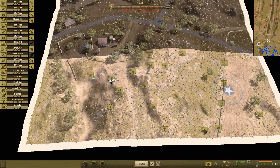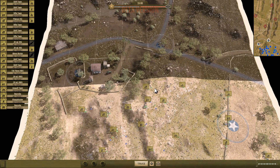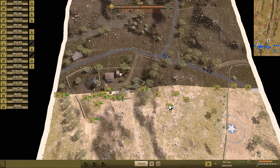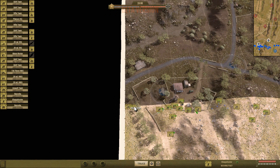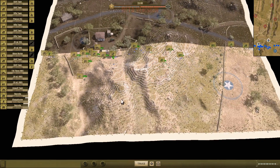Las pondremos en modo emboscada para que no disparen si detectamos unidades enemigas, y luego iremos planificando sobre la marcha. Ya tenemos el despliegue preparado, un despliegue conservador intentando que no nos localicen. Las he puesto en modo emboscada. Lo que haré únicamente es mover esta unidad rápidamente hacia estas casas de aquí. Un último vistazo a la topografía del terreno y empieza la batalla.